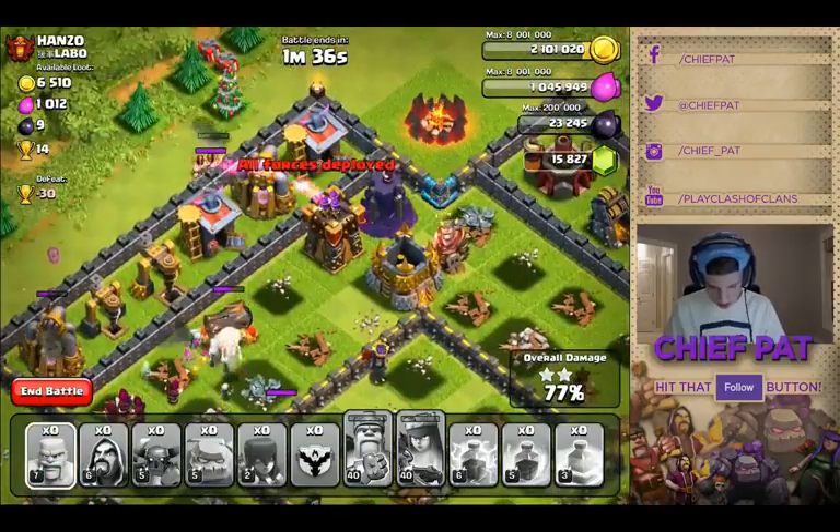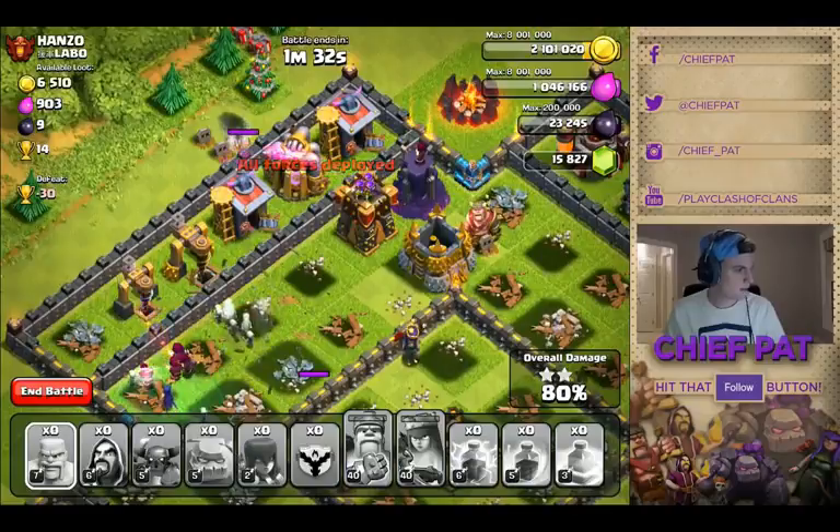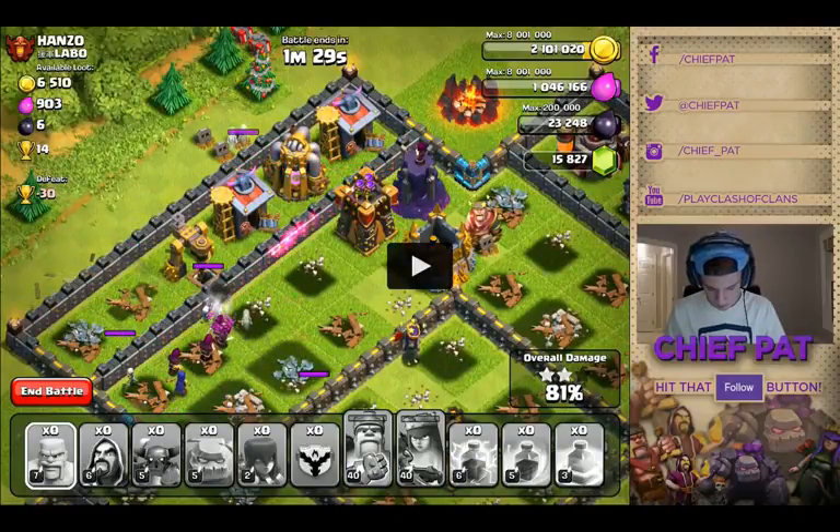Everything's going okay. Wizards are targeting that elixir drill before that cannon — that's fine. They're targeting the cannon now; the cannon died. Attacking the dark elixir drill now. Look at the wizards — what is the closest building to the wizards? That's gonna be the dark elixir drill, that's what they would attack. What's the second closest building to the wizards? It's gonna be the barracks.